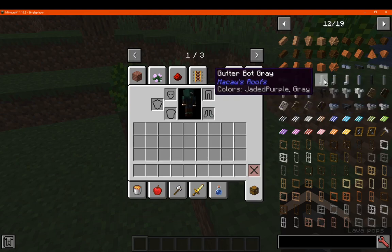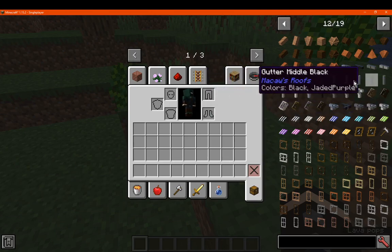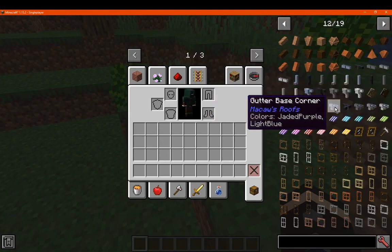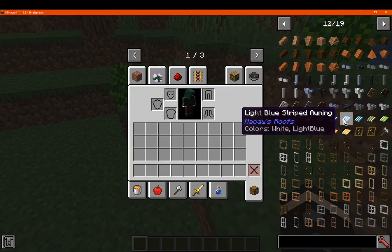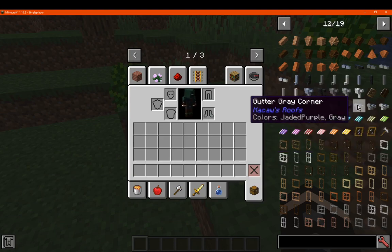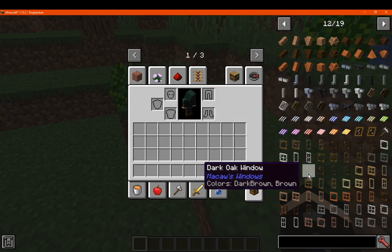Along with some gutters if you want to use those, with different colours, positions and changes. And there's also windows as well, with an attic window, some corners, some awnings. And you've got windows for the rest of the house rather than just the attic windows.